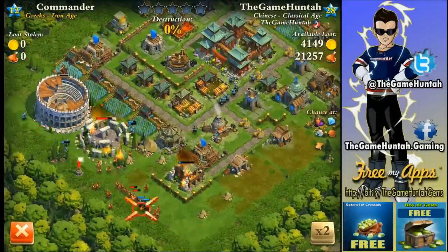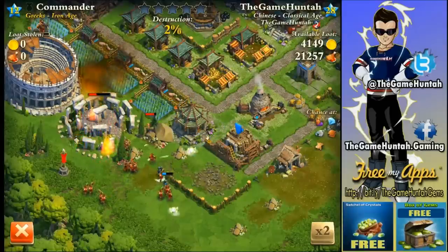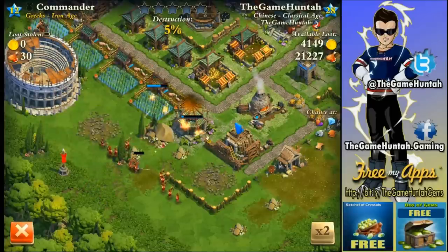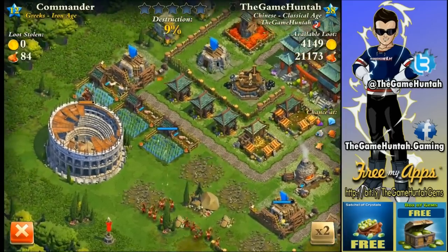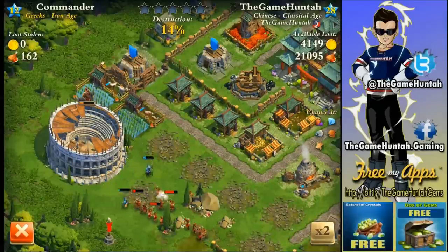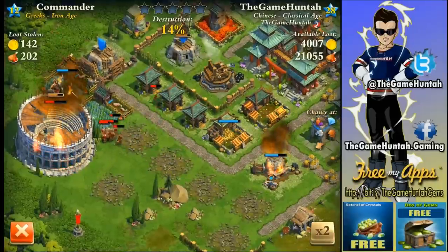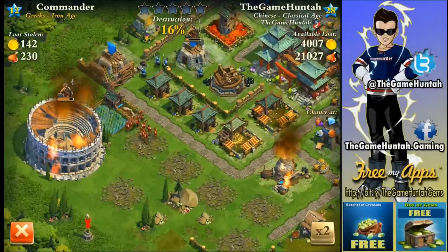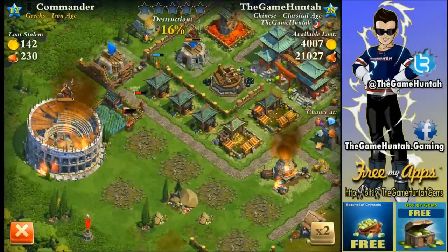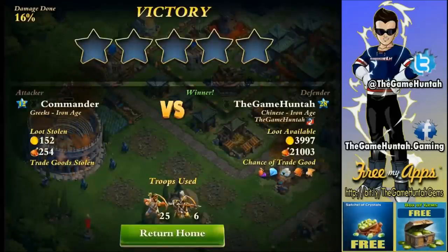We're gonna start with a replay. I finally got the Coliseum, so as you can see I've got some extra troops on defense. This is a big attack with probably just archers and some mercenaries. The good thing is I was always trying to collect the food and gold from the road and the farms. If you need to steal my resources, you'd need to destroy the gold storage or the mill. So far I only lost 115 gold and 254 food — I'll take that any day, it was a really good defense.